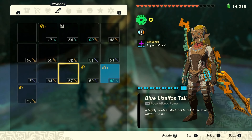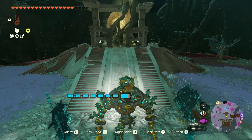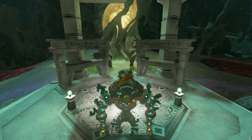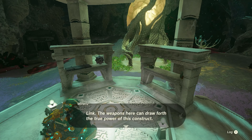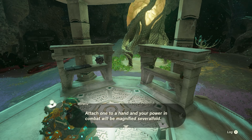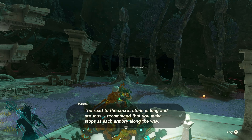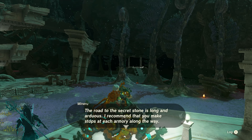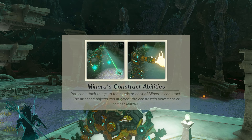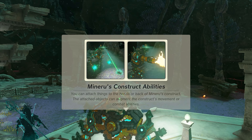We have a mech now — I'm putting on some better armor. I spent most of this episode not wearing the armor I spent about an hour getting dragon fangs for. Minaru says: 'Link, the weapons here can draw forth the true power of this construct — attach one to a hand and your power in combat will be magnified several fold. The road to the secret stone is long and arduous; I recommend you make stops at each armory along the way to get accustomed to operating this construct.'